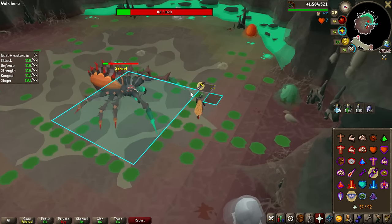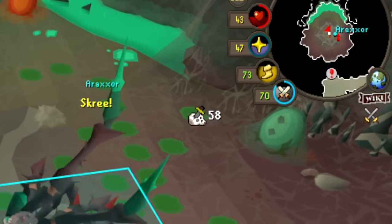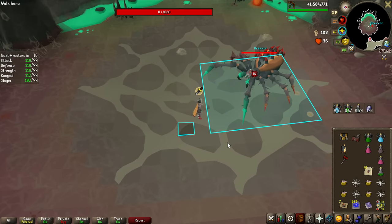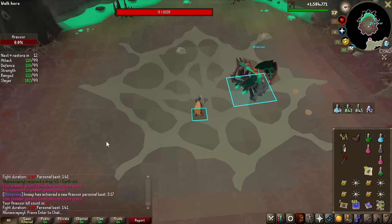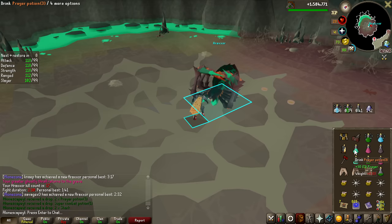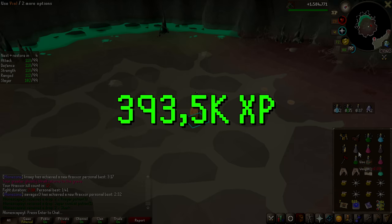Let's talk about the Slayer experience of this boss. Each minion you kill gives you 58 Slayer experience and does not count for the task. Araxor itself gives 1,709. So killing around three minions per kill is 1,883 experience per kill, meaning this task of 209 Araxites is about 393,000 Slayer experience.